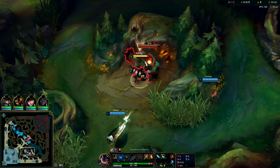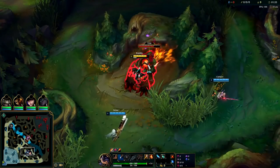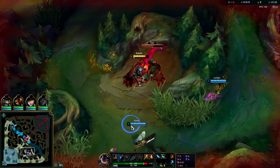Usually on Rumble you're going to want to get a leash from your bot lane to get the best start possible. Once you are level two, Rumble starts to clear very well.